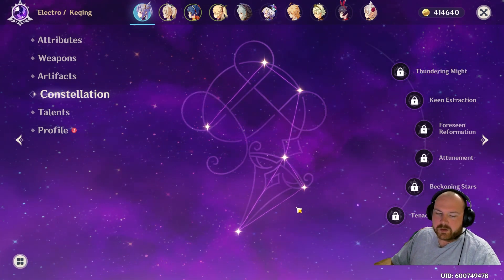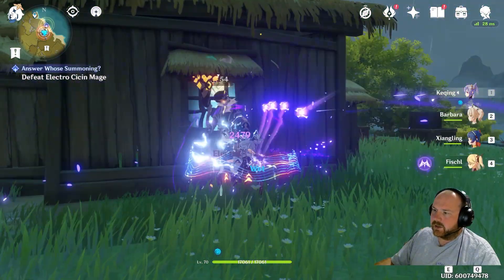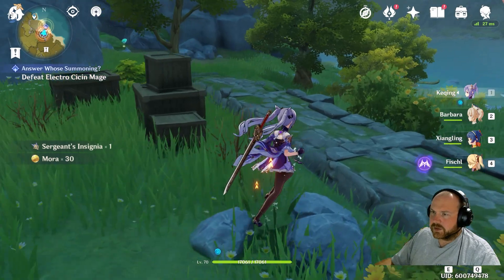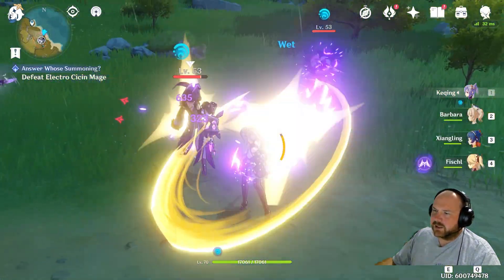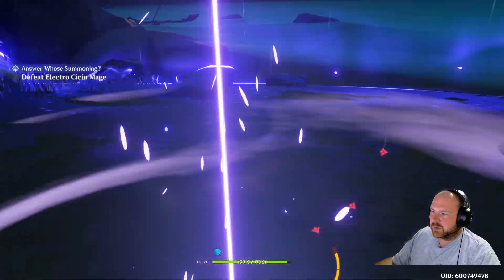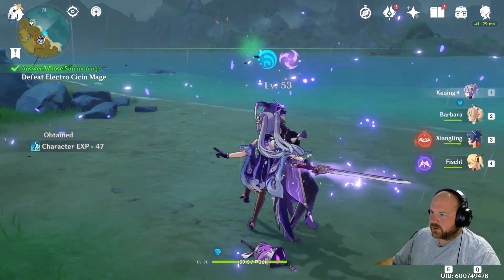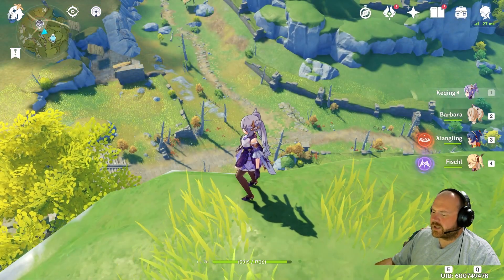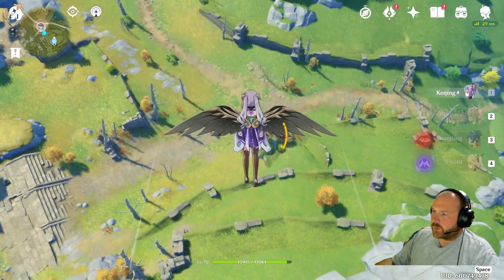Do note that Keqing is a five-star character, so getting all her constellations will take a long time, especially for free-to-play users. Her plunge attacks do a decent amount of damage. The E ability also transforms all your damage into electro damage. You can hold the E ability, go into the air, teleport there, and then do a plunge attack — it's stylish and quite useful for dealing with bigger groups. Her ultimate is pretty amazing, just make sure to face enemies and maintain proper distance so you don't miss targets. Keqing synergizes really well with fire characters, other electro characters, and ice characters for superconduct.